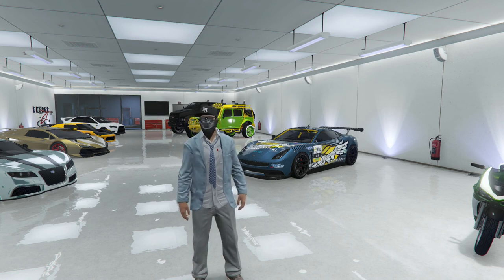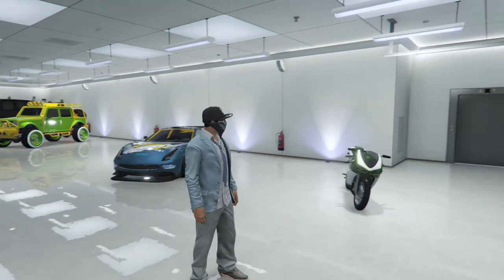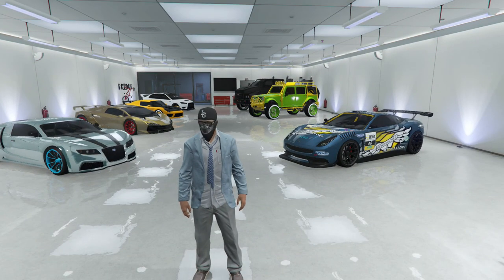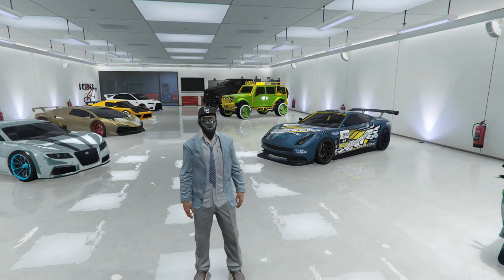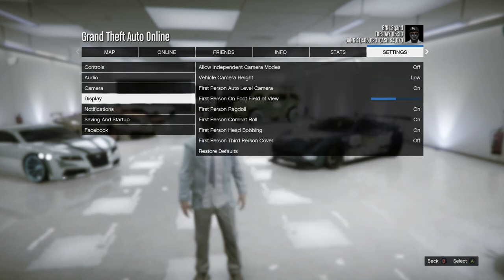Hey guys, BFKWeson here and today I'm giving you guys an updated garage tour video. I did this a while back but I want to do an updated one. There are some empty spaces in my main garage, which is the Tinsel Towers apartment. I'm gonna have those for some more heist vehicles — gonna get like two of them after I do those heists. Let me just turn on my HUD and everything.